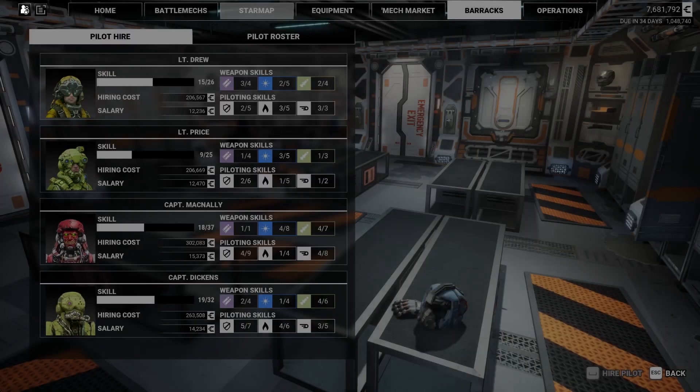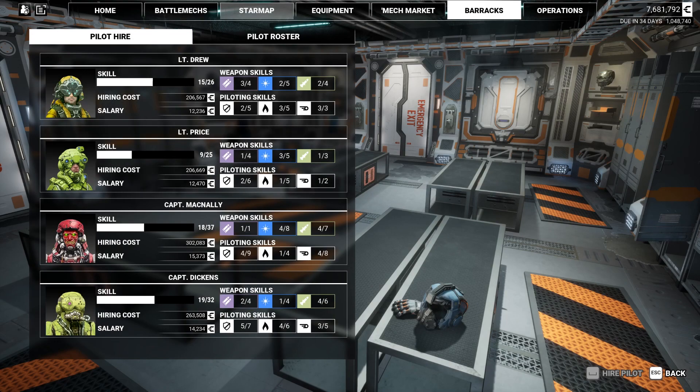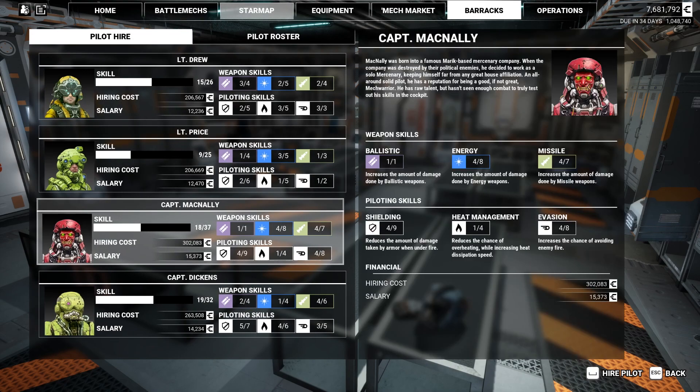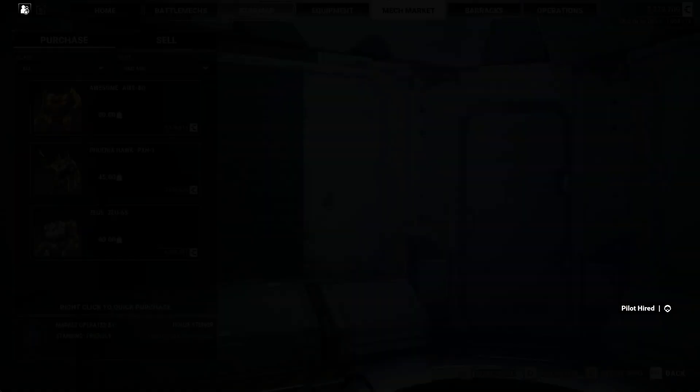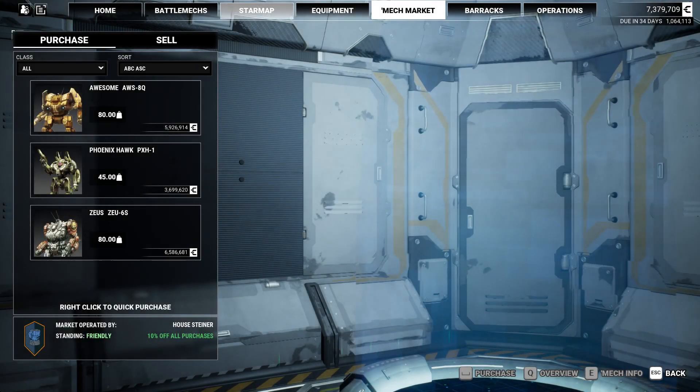SRM-2s. Barracks — can you beat a 26-37? You're an 18, so you're the best one I've seen lately. Going to grab you. I'm going to join the company, Commander. Let's kick some mass. That's another awesome pilot.